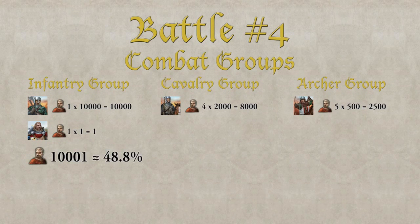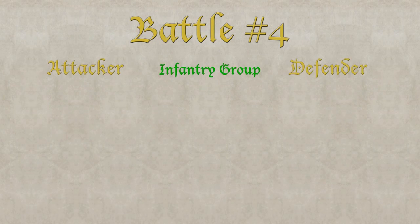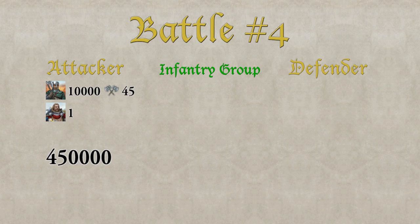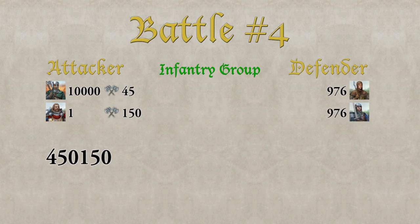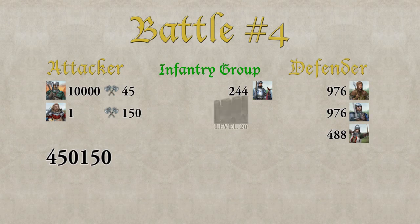Looking at the provisions distributed in each combat group: the infantry group has 48.8%, the cavalry group has 39%, and the archer group has 12.2%. The infantry group attacks first with 10,000 Axe Fighters — a total of 450k combat strength. The paladin always joins the strongest group; with almost 50% of all provisions, the infantry group is the strongest, so the paladin supports this group, adding 150 to the total. The defender now has 976 Spearmen, 976 Swordsmen, 488 archers, 244 heavy cavalry, and the wall bonus. The heavy cavalry is by far the strongest defensive value against infantry. In total the defender has a defensive value against infantry of more than 133k.